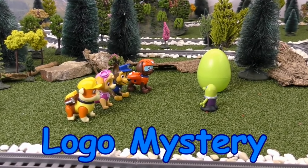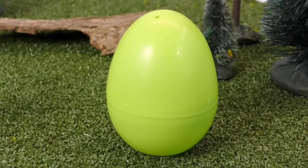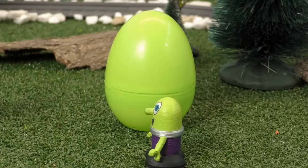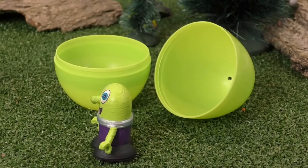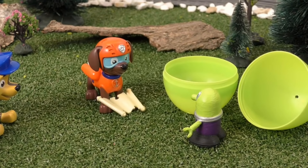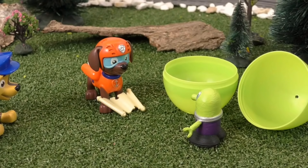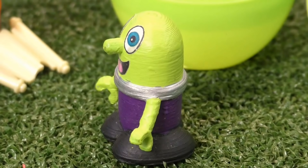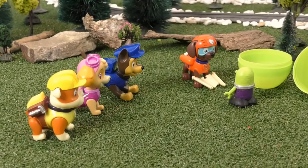A Funling had found something very special for the Paw Patrol Pups and kept it safe inside a giant egg. 'Can we open it?' 'Okay. Ta-da!' But the egg was empty — the prize was missing. There was a note inside: 'If you want back your prize, here's what you'll have to do. Go around finding logos because inside them will be your clue. It'll reveal where the next logo is hidden until you find your prize. The first logo is hidden where the ocean waves fall and rise.' 'This is like a treasure hunt! Is that the beach?' 'Yeah, I think so. Let's go.'